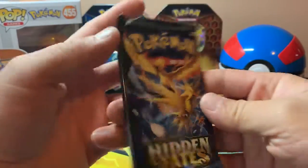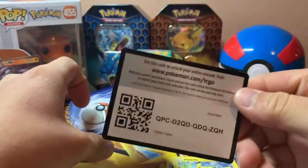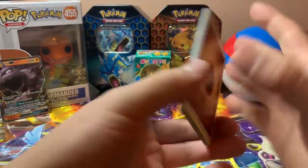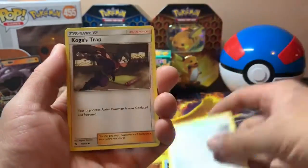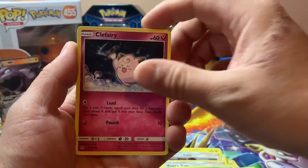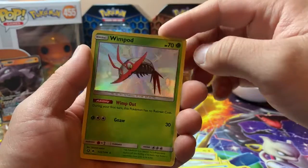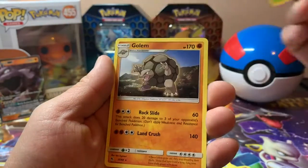Zapdos pack. Code card. Chansey, Giovanni's Exile, Koga's Trap, Pikachu, Magikarp, Koffing, Clefairy, Staryu, Wimpod — Shiny! Shiny Wimpod. Very nice card. And a Golem.